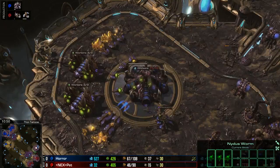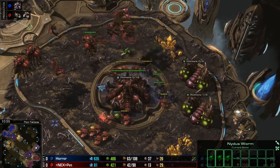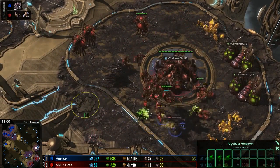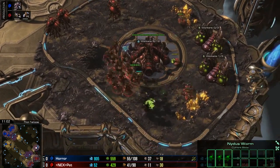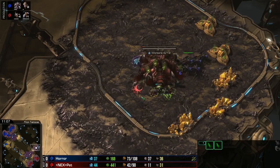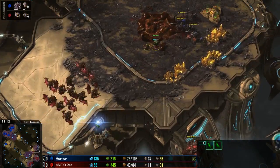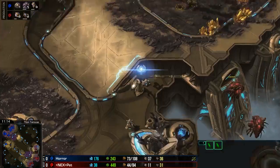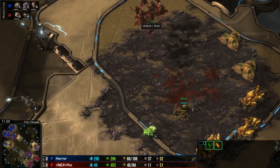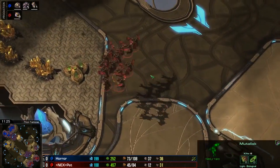The Mutalisks don't get a chance to counter-attack - if they did that really could have maybe been the way back into this game. With the Hydralisk Den only just on the way up there are no Spore Crawlers in the mineral lines, so if the Mutas could have made it over there it could have been great, but they're just not quite able. The Mutas come in and clean out a few more Roaches and kill off a few more drones - 11 workers now for Pet. Eventually Horror will win this out, but Pet has made an incredible defense, and with Mutas anything is possible.